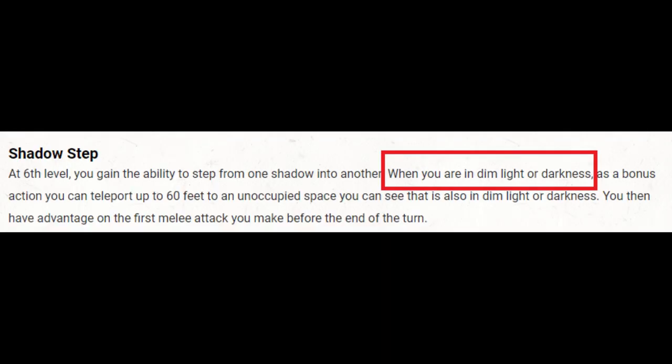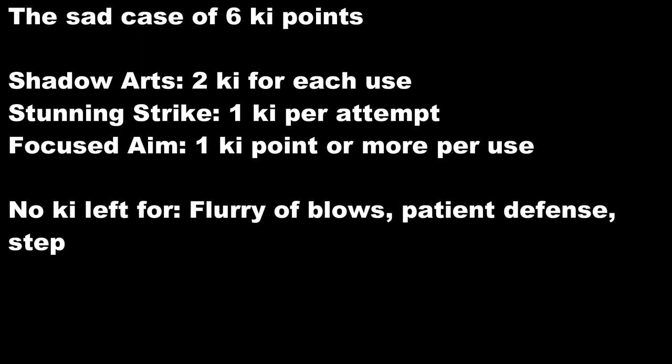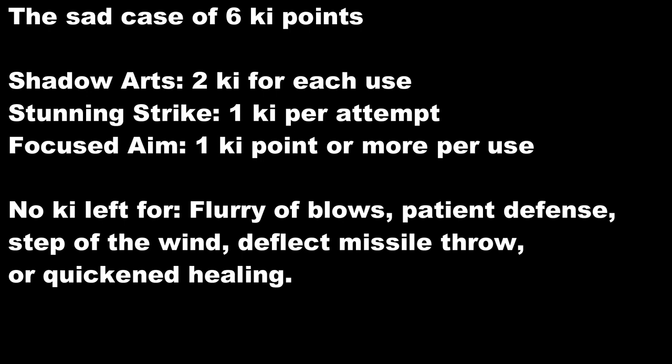Ki-Powered Strikes at level 6 makes our unarmed strikes considered magical. Then Shadow Step at level 6 is fantastic for us: as a bonus action we can teleport up to 60 feet and get advantage on our first attack afterwards, which combines well with minus 5 to hit for plus 10 damage. The issue is Shadow Step requires Dim Light or Darkness — I'll guess that's half the time for my math. After working on some calculations, there's no question the biggest challenge of this build is that we have 6 ki points, and they are not going to go very far.